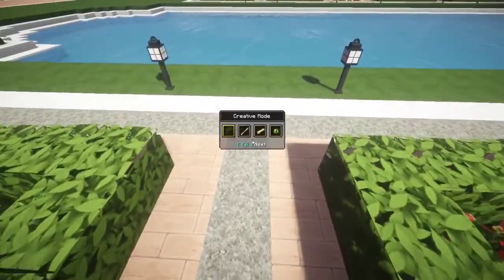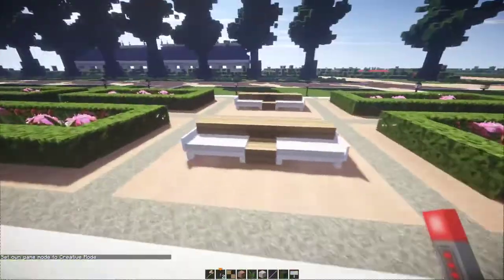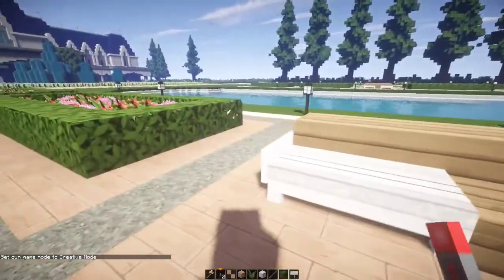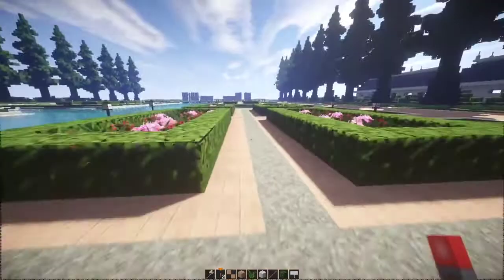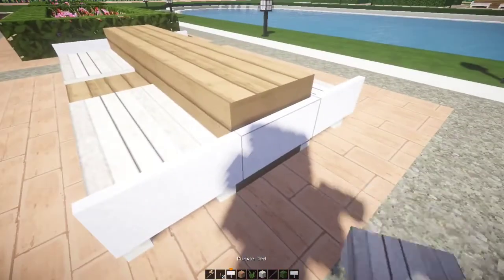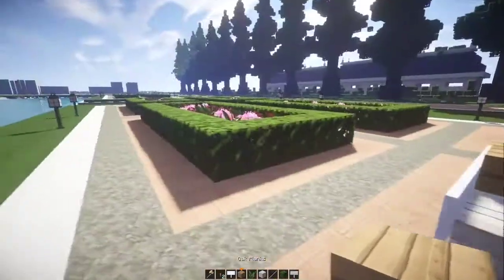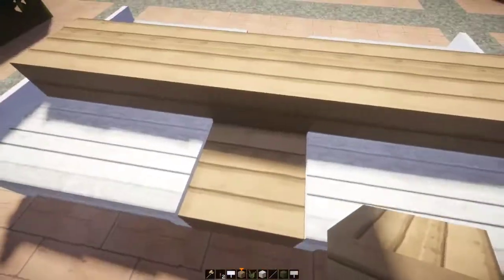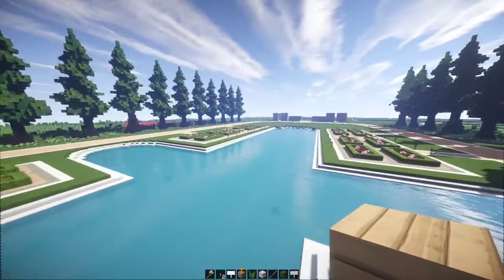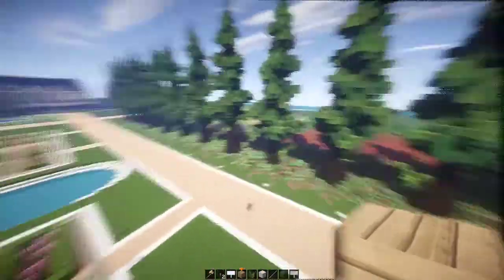I added this little gravel thing here, and also these benches — they might have been here last time, not entirely sure. These are purple beds, warp signs, oak slabs, and oak planks, fairly simple. It's like a table you can put something down on. I'm going to try to go a little faster because I have a lot to show you guys but I don't want to make the video too long.